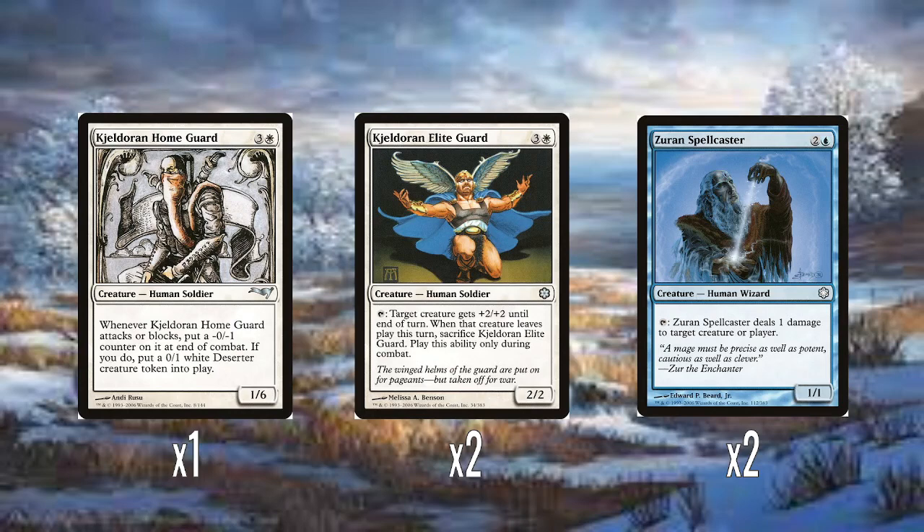And then we get into the Alliances and Ice Age reprints. Kjeldoran Home Guard is four mana for a 1/6. Whenever it attacks or blocks, you put a 0/-1 counter on it at end of combat, and then you put a 0/1 white Deserter creature token into play. I kind of like this as a design. You're going to be blocking with it because it's only a 1/6 — it gets weaker, but then you make another creature token to chump block with. So essentially when it blocks, it makes another creature to block with again. I think you'd actually get quite a lot of mileage out of this.